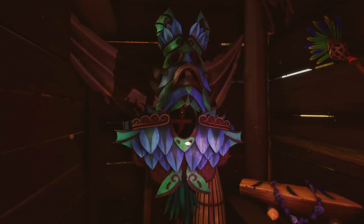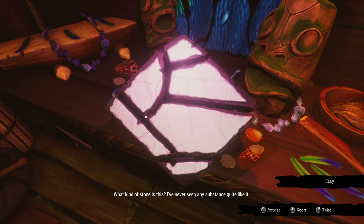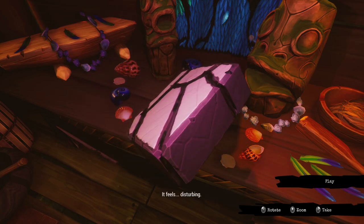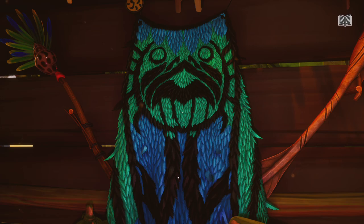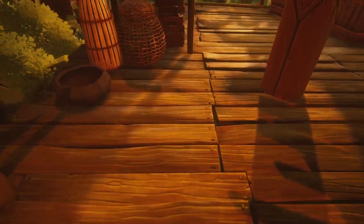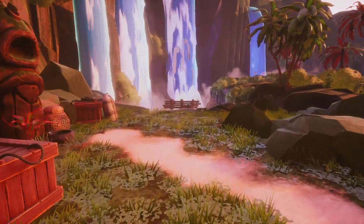Oh there we go! There we go. It's Cthulhu! What kind of stone is this? I've never seen any substance quite like it. The elevator stone — is that the black? Disturbing. Impressive work — is that a fish pattern? It's Cthulhu. So now I think we can go to the elevator.